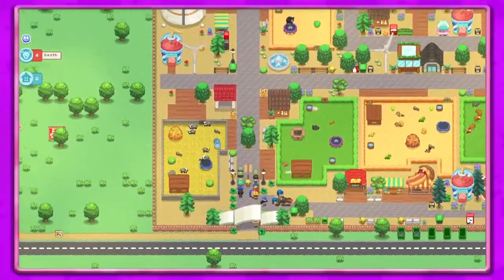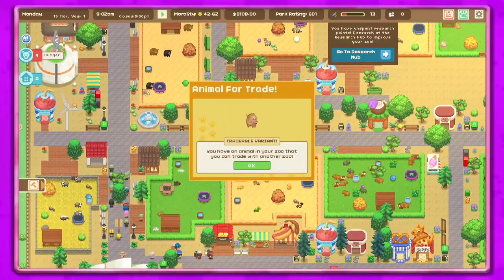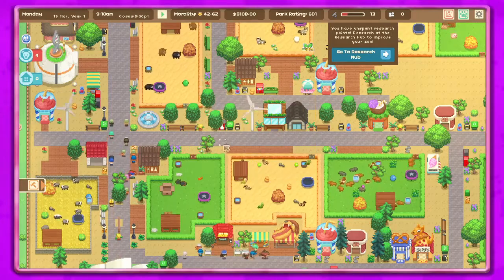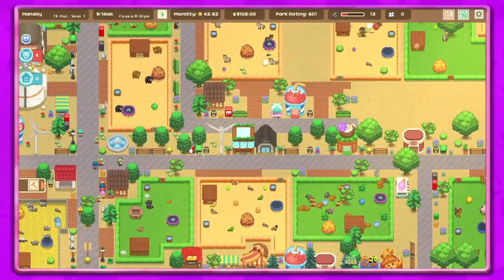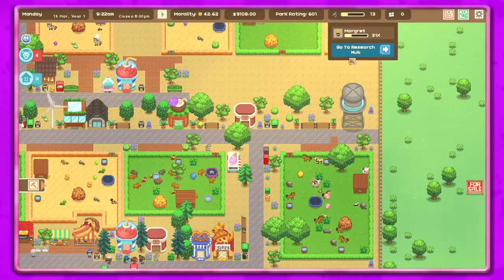Hey guys, it's Petunia Gow and we are back in Let's Build a Zoo. Let's get to it and see what fun we can have today. We got a new animal we can trade, but I still don't think we can because we need the tropical enclosure and we don't have that.